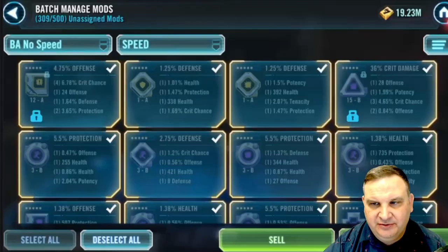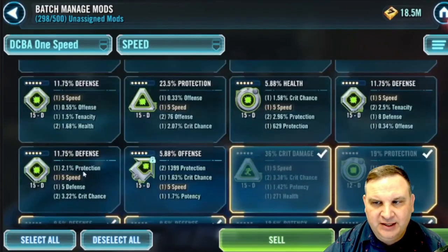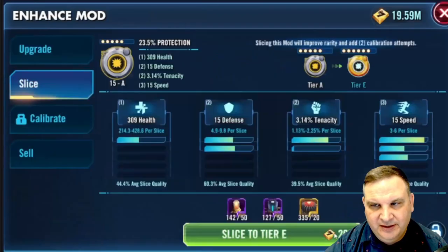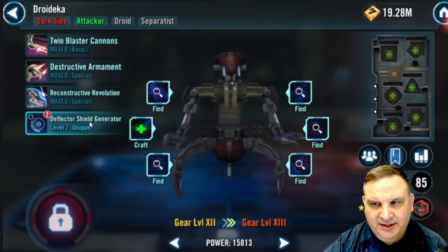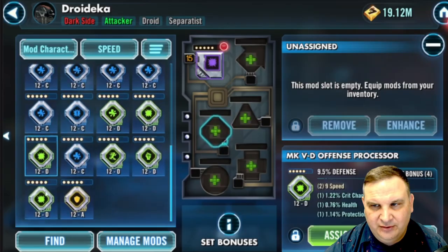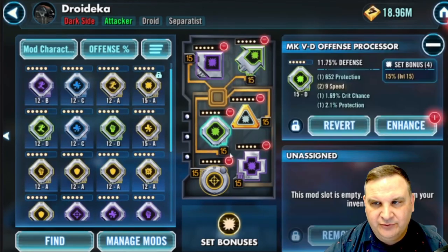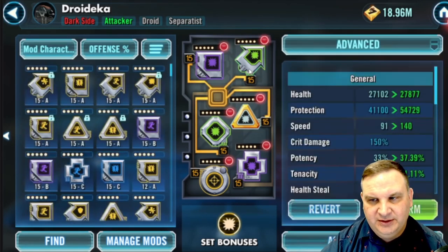Then we're going to finish out working on mods for the week — take the purples up, sell off the purples and golds with no speed. We're going through all the mods that just have one speed roll on them, getting rid of as many as we can because we don't want them to accumulate in the inventory and waste a bunch of inventory space. Then we go in for Droideka and try to take a couple of these mods up that would be good for him. I'm checking to make sure — I remembered that Droideka can't crit, so you pretty much just want offense all over on him.